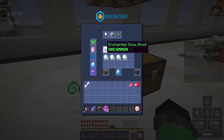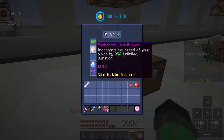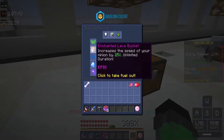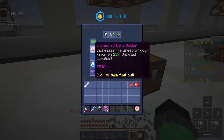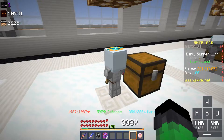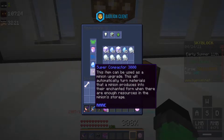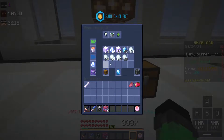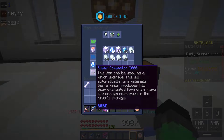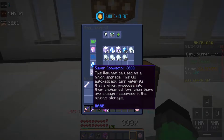Snow minions are very good but only if you have diamond spreading and the super compactor 3000. An enchanted lava bucket or magma bucket is really good, but if you're low budget you can deal without it at the beginning. Once you can afford it I'd recommend putting it on every single one, then upgrade to the magma bucket. I wouldn't even waste money on a normal compactor — just save up for the super compactor 3000, which is strictly better.